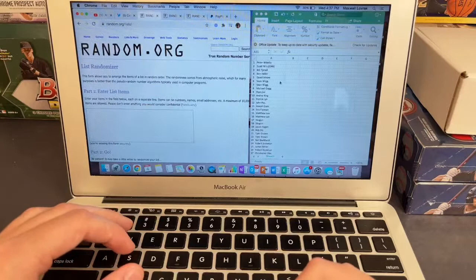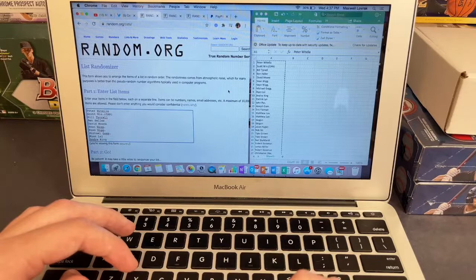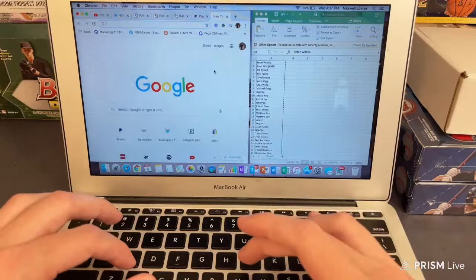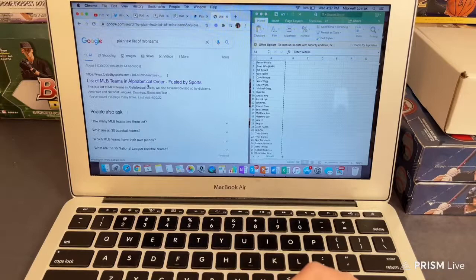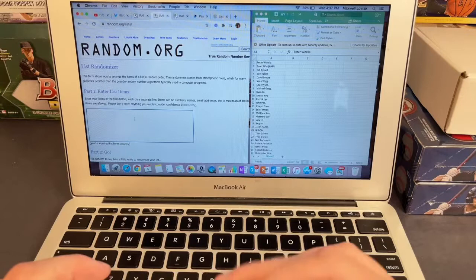Good luck you guys. Let's go ahead and copy over everyone's names. This is the three-box break with two of the 2022 Bowman's and then one of the buyback boxes. Let me copy over the teams as well, then I will randomize both lists, match them up, and go ahead and break the boxes. We got Diamondbacks down to Nationals — good luck you guys.